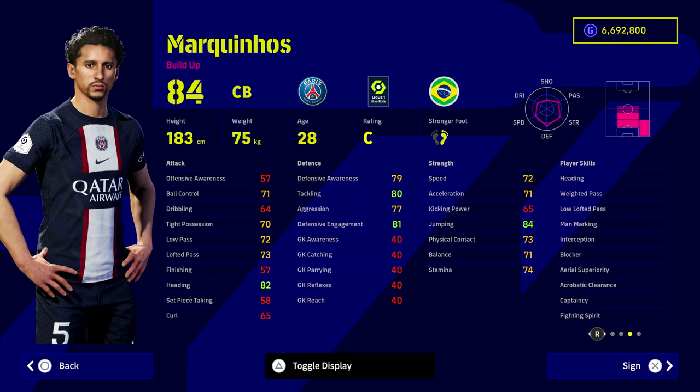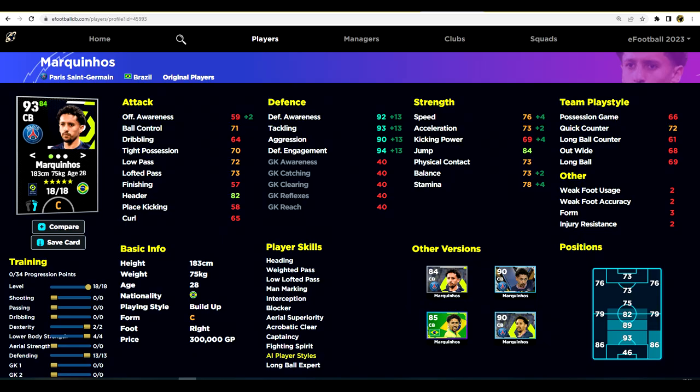Marquinhos — I think he is the best outright center half in the game. He's a little small compared to Van Dyke or Koulibaly, so not the physical presence you might want, but he has every player skill you could want plus several passing skills. He's 300,000 GP, with defensive stats in the 90s, 73 acceleration, 73 balance, 78 stamina, and 76 speed. Crucially, he has solid dribbling stats — tight possession 70 and ball control 71 — which is game-changing.